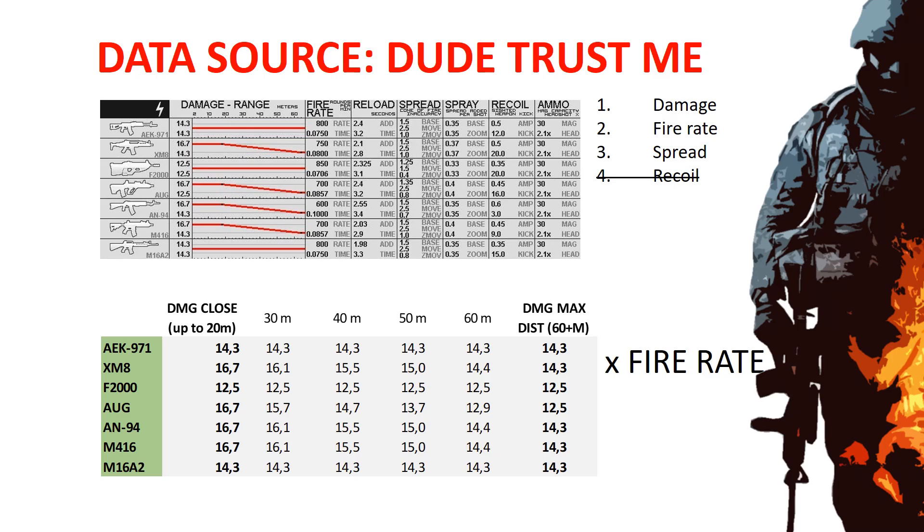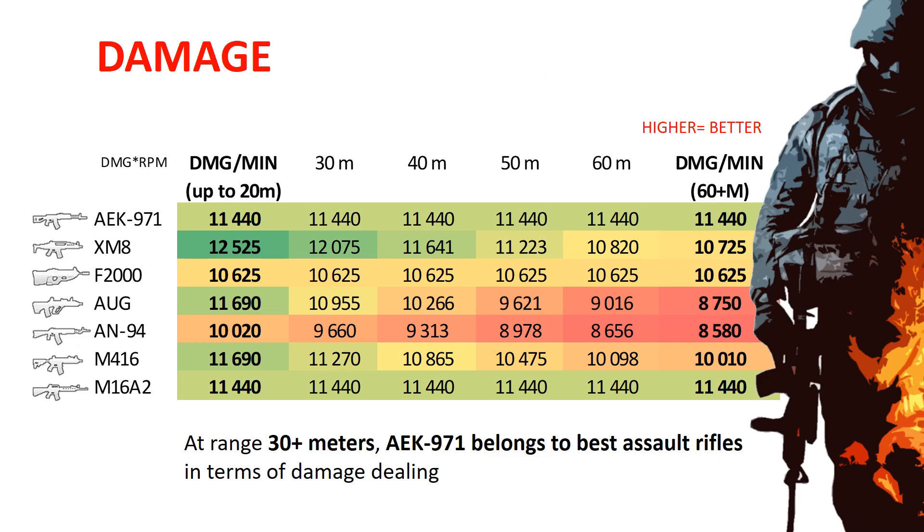Red lines show the damage drop and as you can see, for most of the weapons it's linear. For AEK, F2000, and M16 there is no damage drop. By multiplying damage and fire rate I get damage per minute, which helps me with direct comparison of selected guns. The more green the color, the higher the damage. With increased distance, AEK gets more and more dominant.